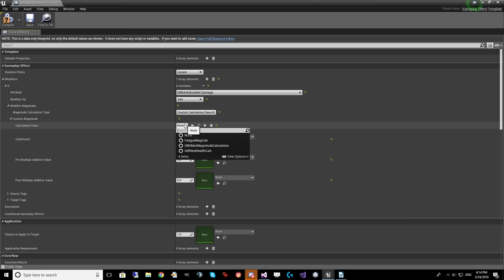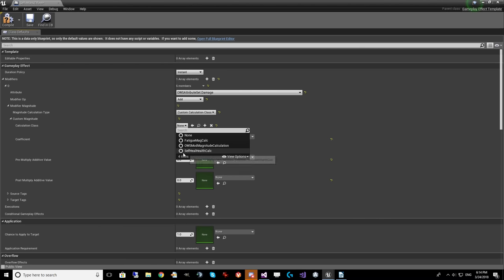If you need a custom calculation class, you'll have to create a blueprint class. The base gameplay ability system does not allow custom calculations in blueprints, but I wrote a special blueprint class called OWS Mod Magnitude Calculation that lets blueprints do this. You can create a blueprint inheriting from OWS Mod Magnitude Calculation to do any kind of calculation you want. I've got examples for fatigue magnitude, self-heal, and health calculations. If you're using the stock gameplay ability system without my version, you'll have to use C++ for your custom calculation classes.